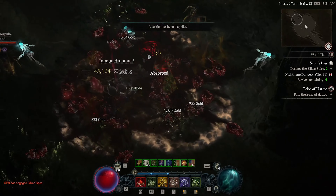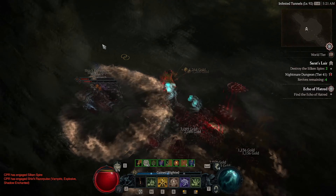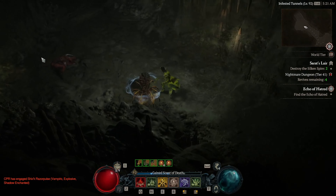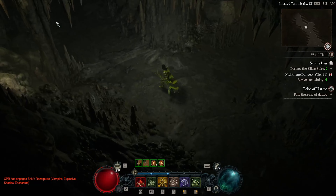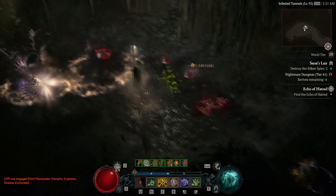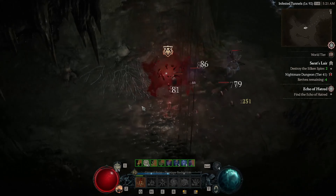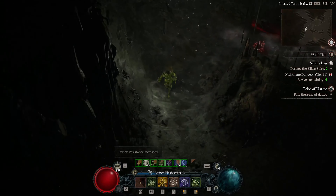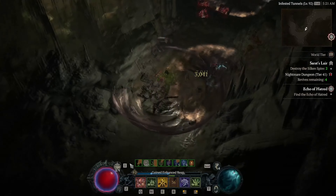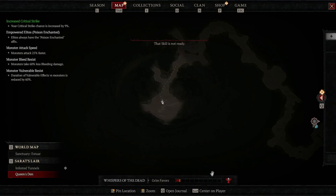The infinimist necromancer build is best of both worlds, because it combines the highest survivability rates, massive AOE shadow damage, and even critical strike burst damage. This build and playstyle excels at high nightmare dungeon pushing, speed farming, and leveling. In the endgame, unlike other builds, the infinimist necro will prioritize lucky hit stats to stack over 50%, and by using the decrepify ability, this will allow us to almost immediately refresh all of our cooldowns and have an infinite amount of blood mist with no cooldown whatsoever.